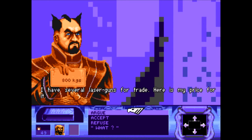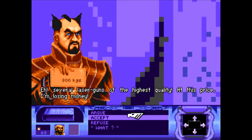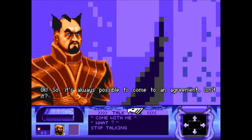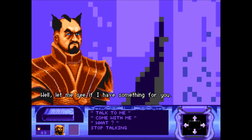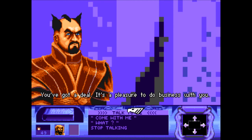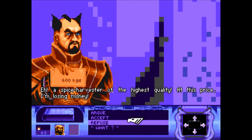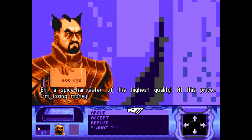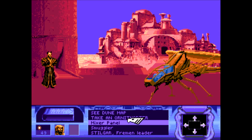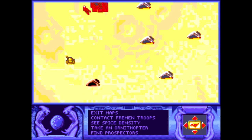'Laser guns of the highest quality — at this price I'm losing money.' 800 is not too bad. Let's accept. 'It's always possible to come to an agreement — it's yours.' He also has weirding modules — let's buy those as well. 'You've got a deal.' And he's offering a spice harvester of the highest quality — 600. Let's just buy that too, maybe useful if one gets eaten.